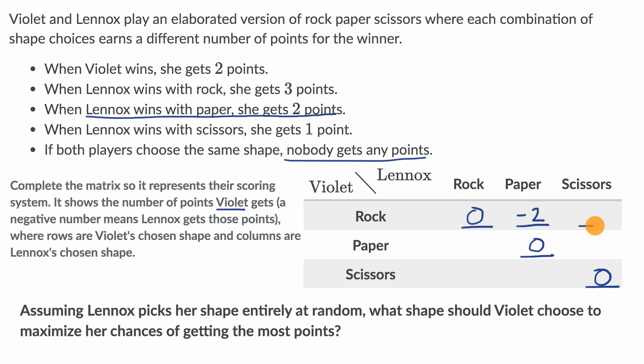What about the entry where Violet picks rock and Lennox picks scissors? We know that rock beats scissors, so this is a situation where Violet wins. Whenever Violet wins, she gets two points, so this entry is positive two.